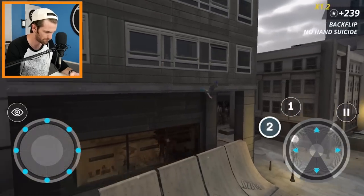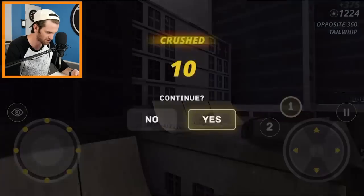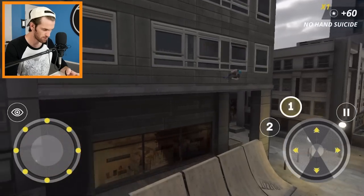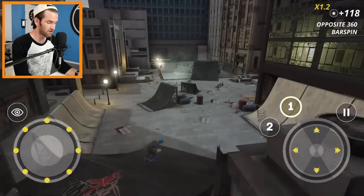Backflip, no-hand, suicide bar spin, X-up — alright, here we go. Oh that looked pretty clean. I'm gonna try one more time. Go back to one — shoot. Literally gonna try this one more time. The X-up — I didn't get the X-up. They want me to do three tricks? Alright, I'm done with that challenge, we're gonna come back to it later. I don't know why they call them challenges because I'm having no trouble at all on the hard level.